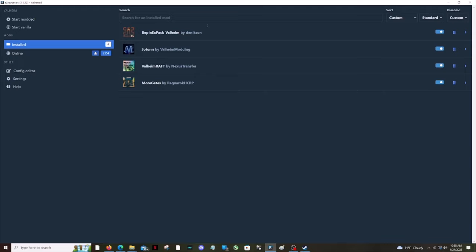Once we go over to r2ModMan, I already have a Valheim profile set up. My mods are up to date. I have Valheim Raft by Nexus Transfer, and that comes with the Joetoon and the BepInEx pack for Valheim — those are needed, you have to download them, they go with Valheim Raft. You can also download MoreGates, which is cool for gates, different windows, and stuff like that.